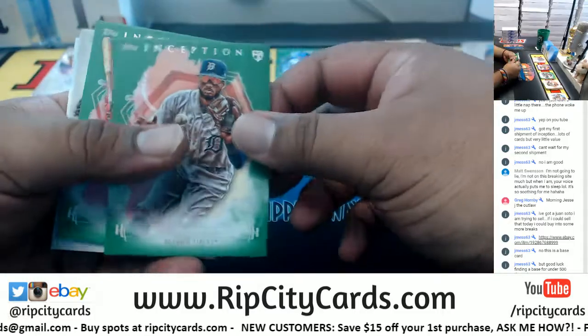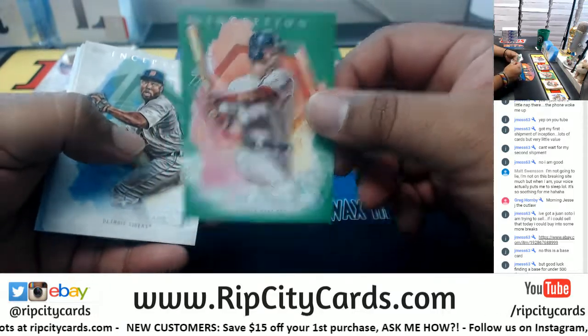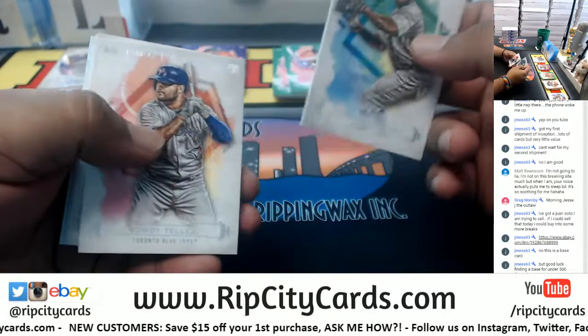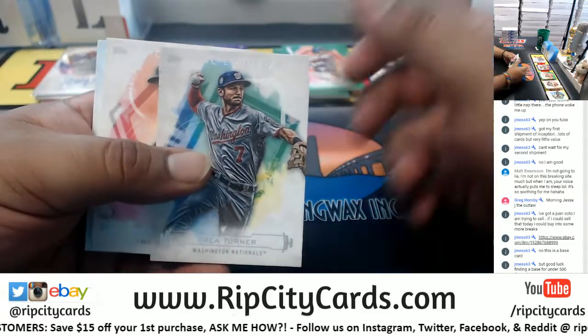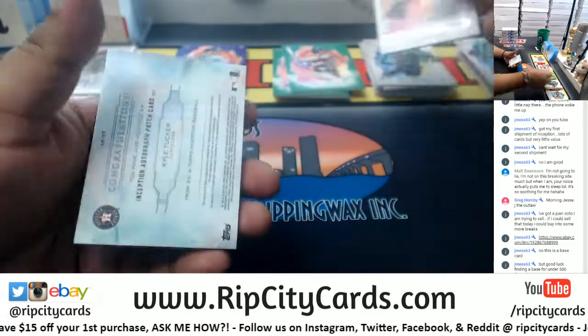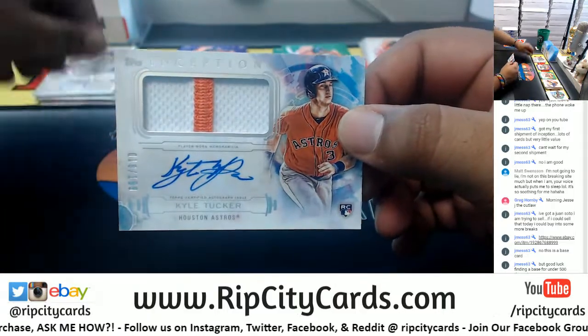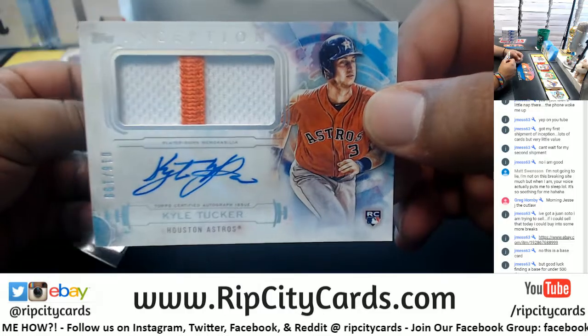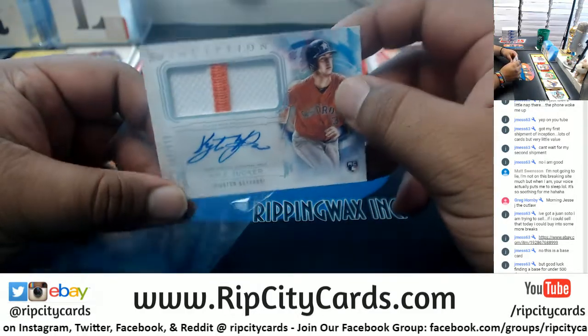Got a patch auto here — Lugo Mets Tigers green rookie, Benintendi Red Sox green, Steward Tigers rookie, Tayez Blue Jays rookie, Turner Rockies — and a Kyle Tucker rookie patch auto to 199 for the Astros. Very nice, very very nice.